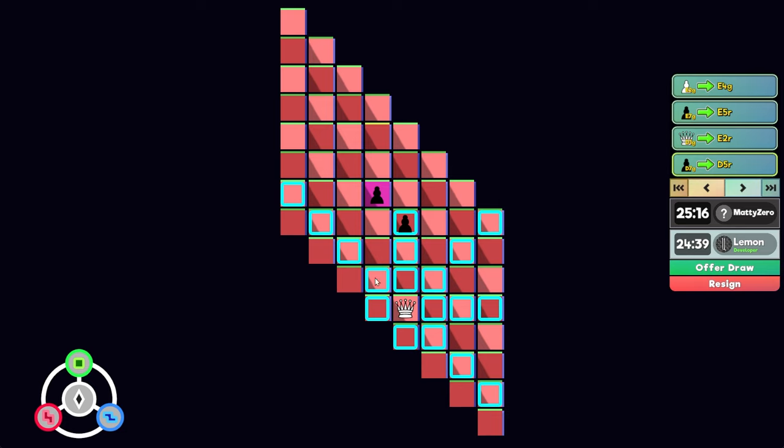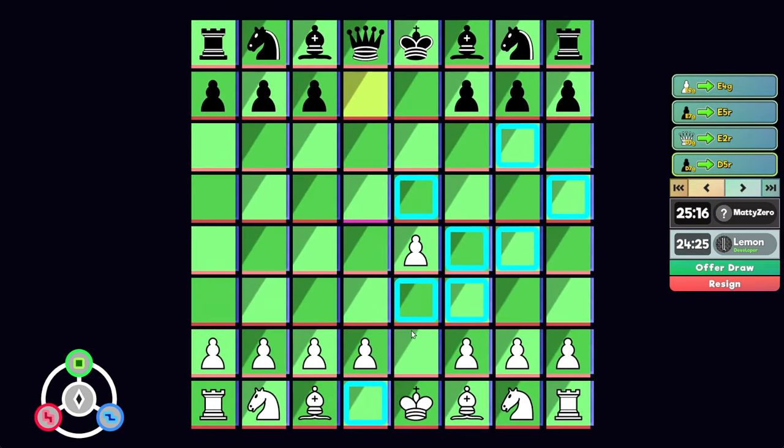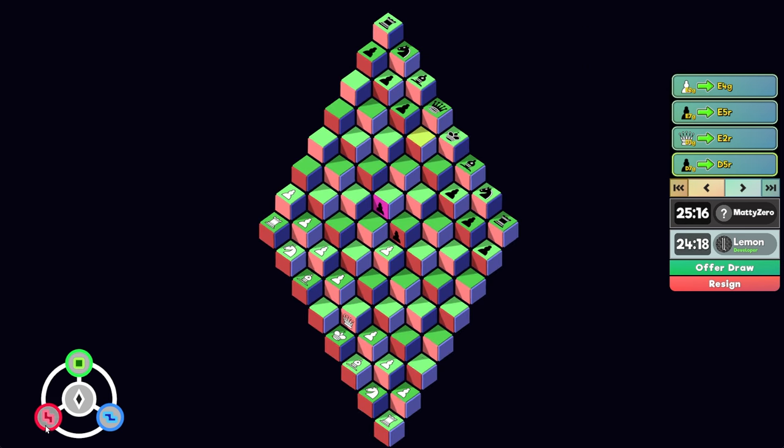So for example, my queen still moves exactly how you would expect a queen to — basically as if this board was a rectangle instead of a square, of course, with missing squares. So relative to the green board, this is how the queen can currently move. It looks kind of ridiculous, but that's basically how the movement's shifted.